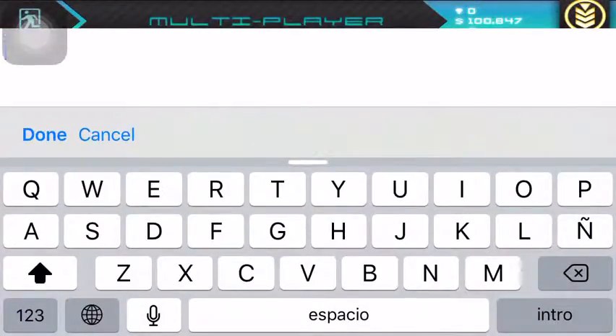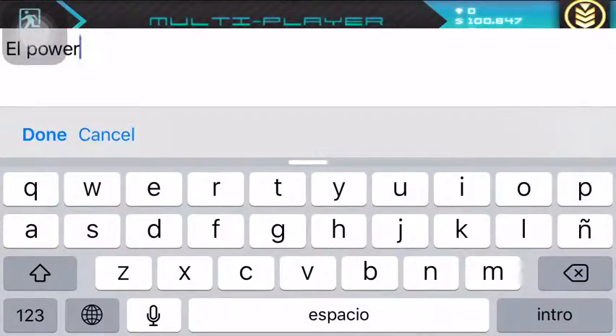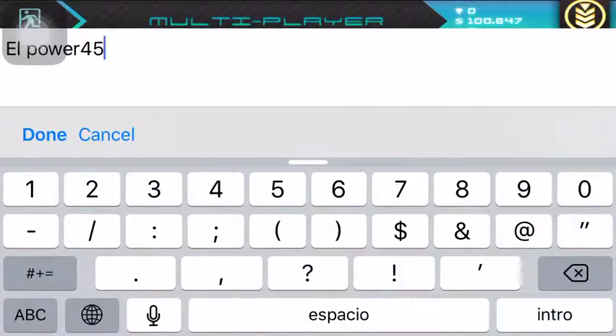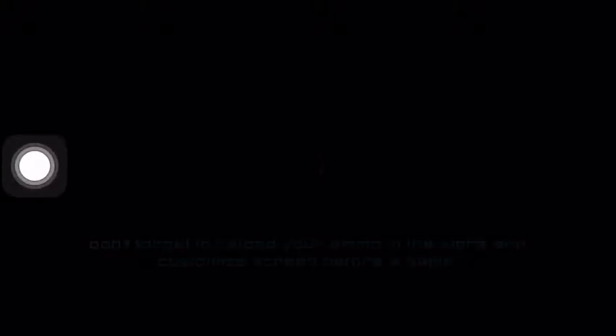Your friend goes to the search bar and types your Game Center name, like L Power 45. The world you created should appear in the first column at the bottom. Click on it, and if you set a password it will ask you to enter it. Once they enter the correct password, like 1-1-1-1, they are joined and you can start playing.